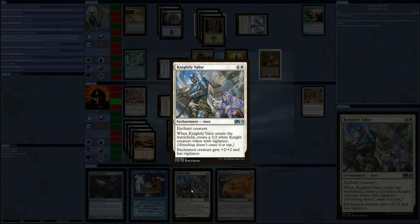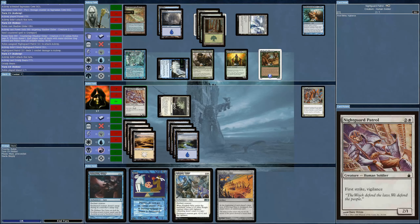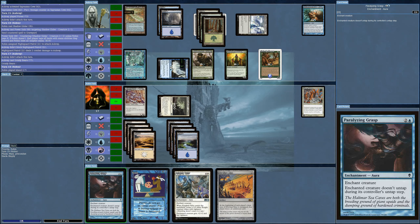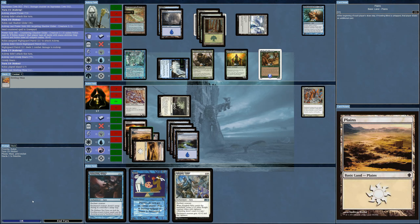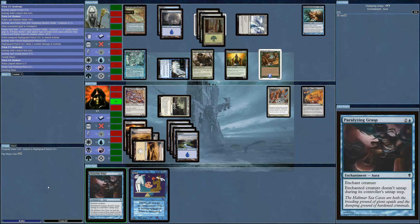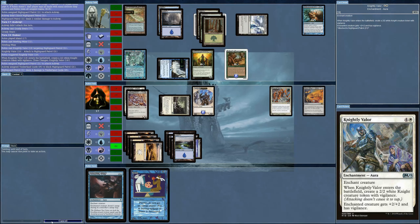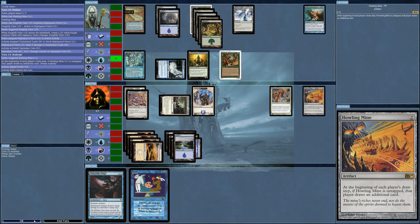Here's a good one — Knightly Valor from the M19 set. Not only do you get a two-two white knight with vigilance, your enchanted creature gets plus two plus two and has vigilance. I've already got a plus two plus two so I might pump up to a four-something, but unfortunately it's not a flyer. I'm going to start putting out the Howling Mine for extra cards, then put Knightly Valor on my patrol.